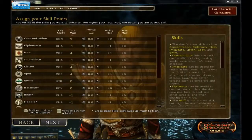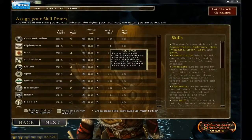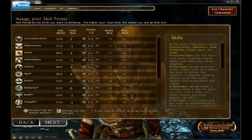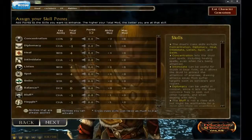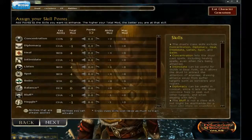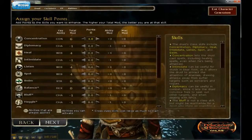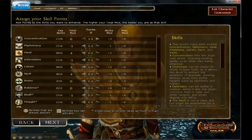Concentration allows the druid to continue casting a spell despite getting hit in combat. When a creature comes up and hits you as you are casting a spell, you have to make what they call a Concentration check to see if the spell is disrupted or not. So it is important to get as much Concentration as possible so that you can keep casting despite getting hit in combat.